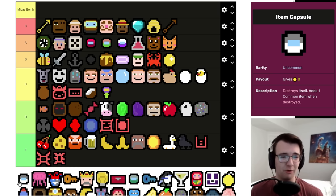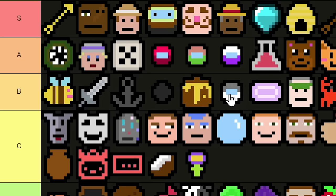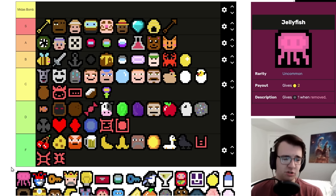Item Capsule is a bit of a shitshow — it never feels bad to take because the items don't really hurt you and if they somehow do you can disable them, but most of the time it is a bit of a nothing burger. Low risk, low reward. I'd put it just below Honey.